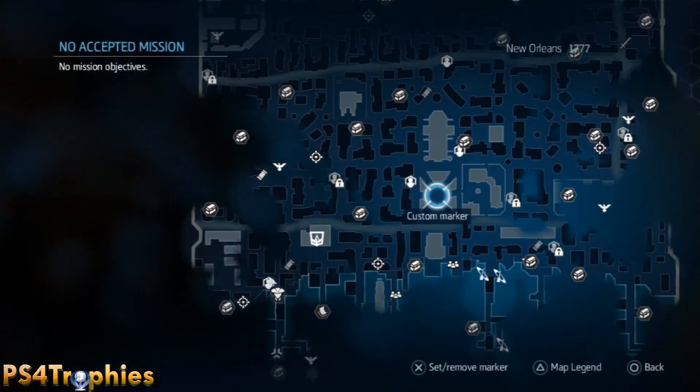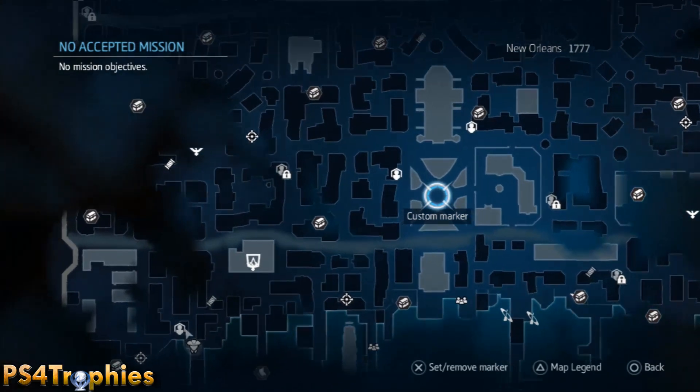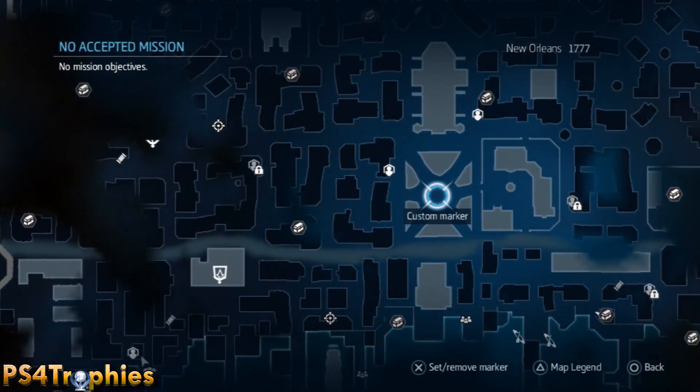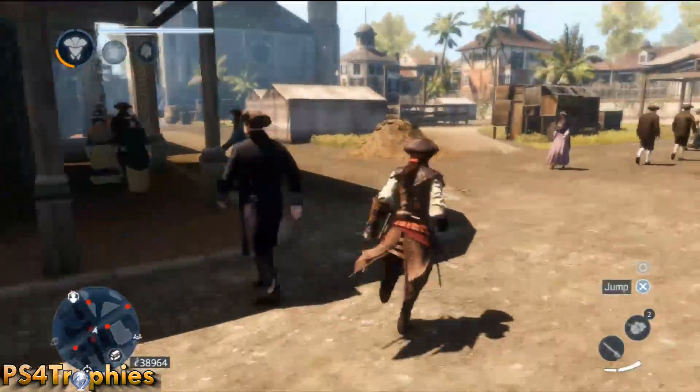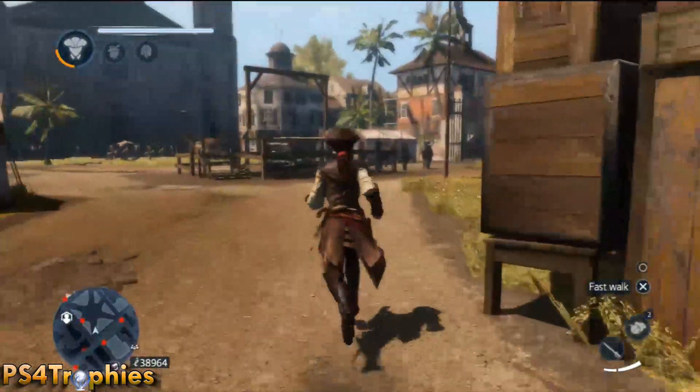Hey guys, we're doing the Hangman trophy in Assassin's Creed Liberation HD. I'm doing it in this spot marked on the map, just south of the very large church in New Orleans. You need to perform 10 predator moves using the whip — essentially you're hanging an enemy.